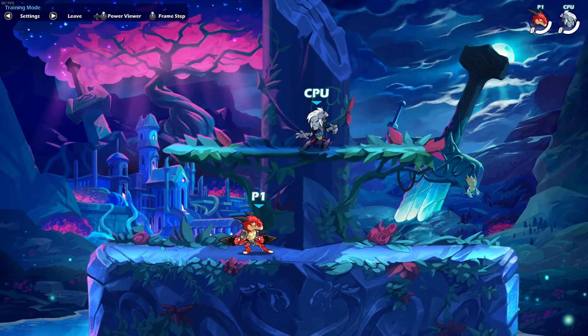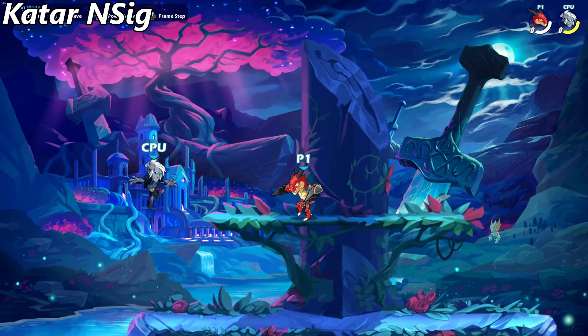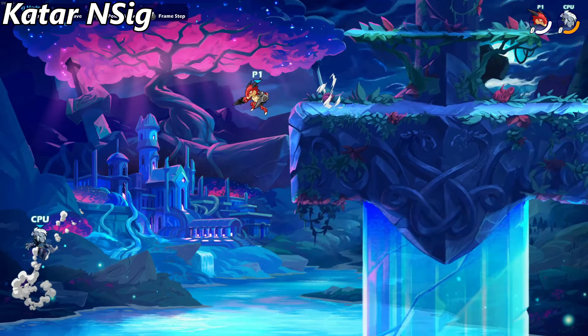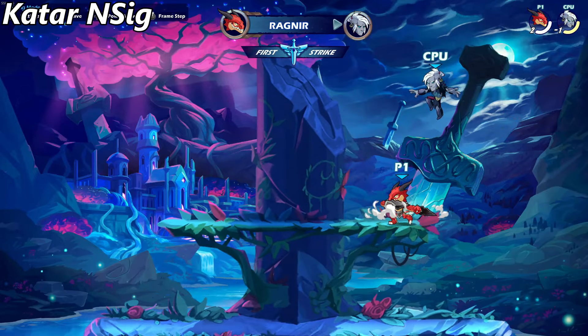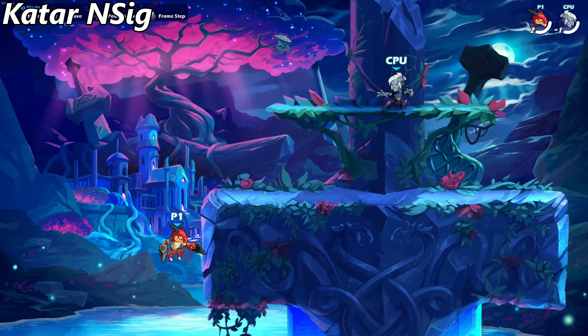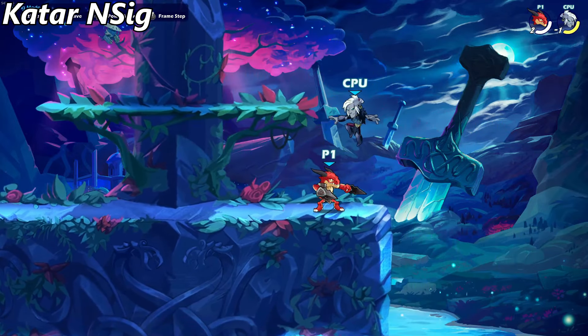Ragnir has some really nasty Katara signatures when put under the right hands, although I've always found them to be a bit on the tougher side for me. Katara neutral sig, while arguably being one of Ragnir's best on Katara, has a lot of downsides. Yes, it does dunk fairly well and covers a nice area for edgeguarding, but you can easily go underneath it. It has pretty low damage and the force isn't too high either. That said, the dunking part just makes it seem really good — which it is. The low force is hardly a hindrance.